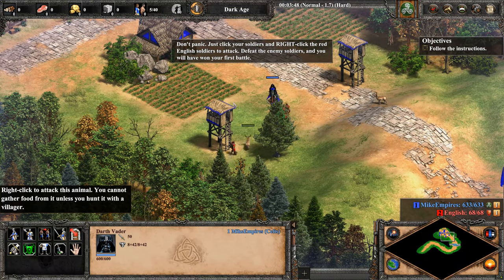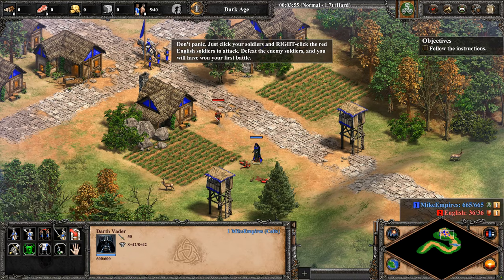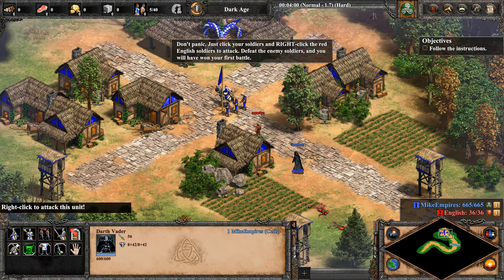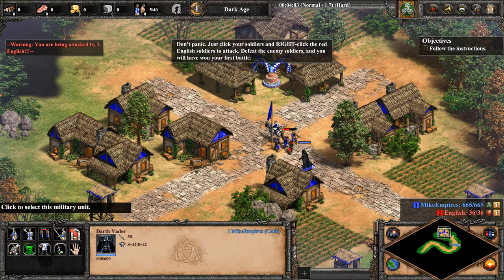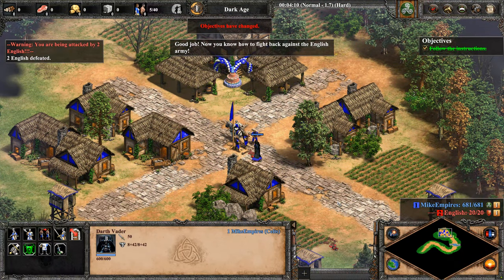Don't panic. Just click your soldiers and right-click the red English soldiers to attack. Defeat the enemy soldiers and you'll have won your first battle. Good job — now you know how to fight back against the English army.